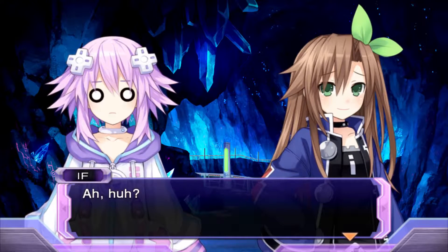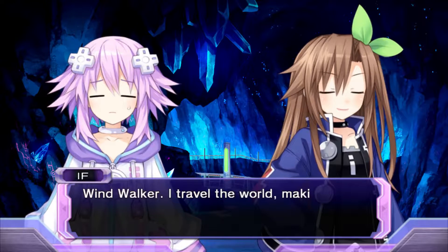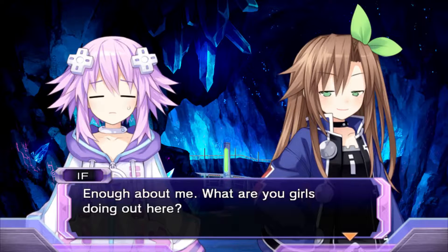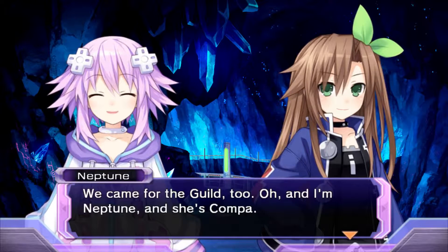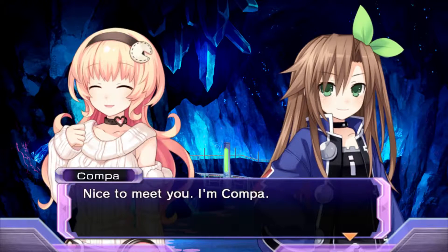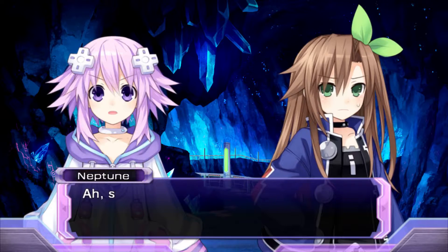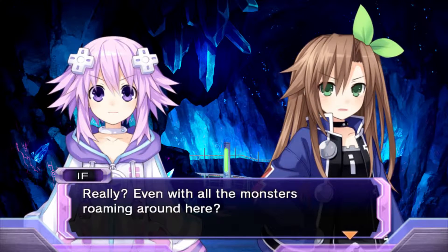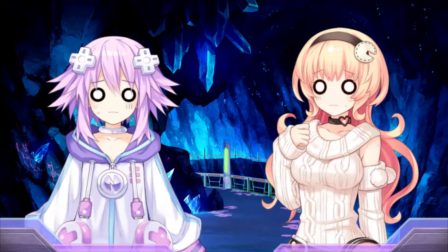Huh? Didn't even say anything. You're the wild talker of the game industry? Listen clearly next time — windwalker. I travel the world, making a living working with the guild. Enough about me. What are you girls doing out here? Just bonking some monsters and whatnot. We came for the guild too. And I'm Neptune, and she's Compa. Nice to meet you, I'm Compa. You've got to be kidding — you girls are working for the guild too? Yes, we are. Sure, nice to meet you too. Well, we can handle ourselves, you know. Really? Even with all the monsters roaming around here?